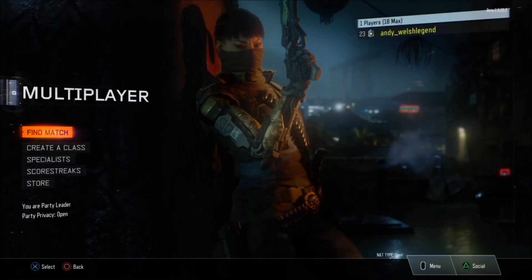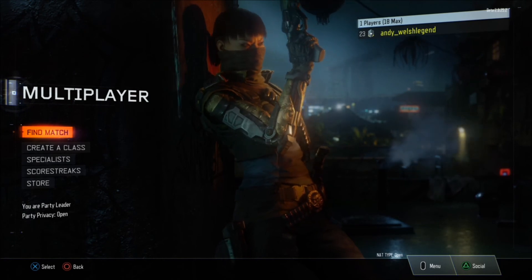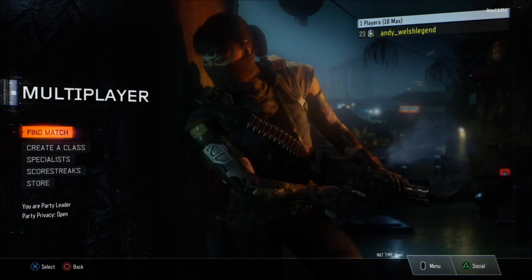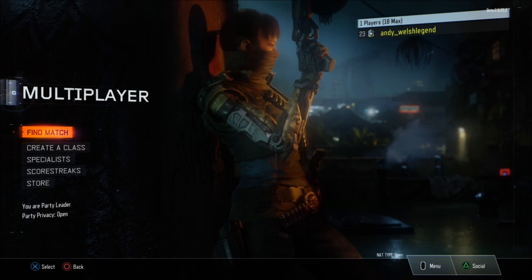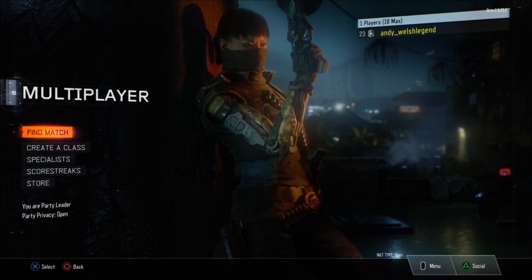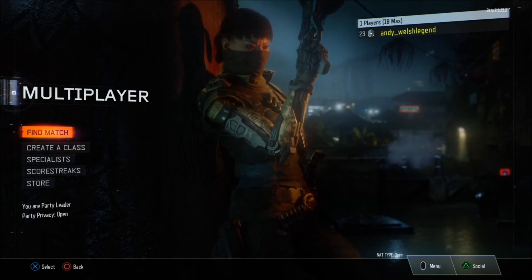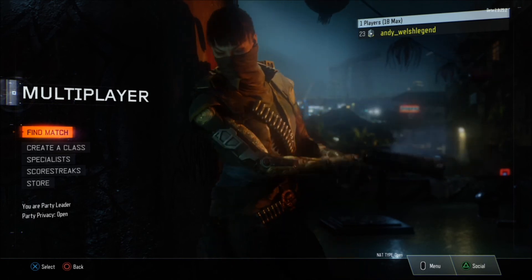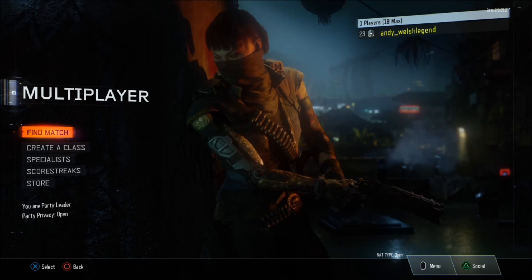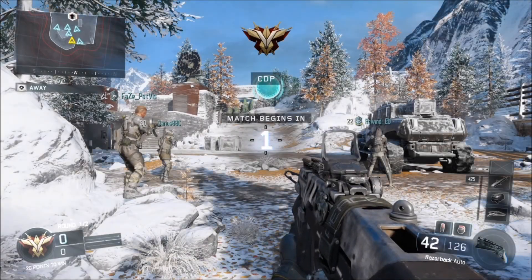Hey guys, what is up — AJ Gemma here. Today we're going to be showing off the brand new game mode they've just added to Black Ops 3, and that is Uplink. Most of you would have known this game mode from Advanced Warfare — basically think of it as Quidditch but in Call of Duty. We're also going to be showing off the brand new map they've added, the fourth map added into the beta, called Stronghold, which is an icy snow map. Hit that like and subscribe to see more great content, and I'll catch you in game.